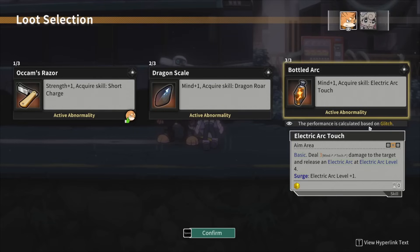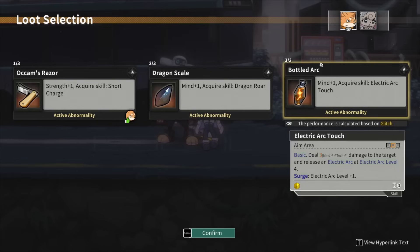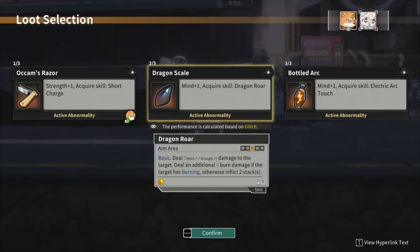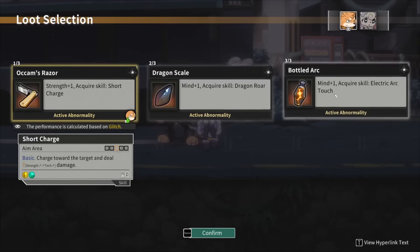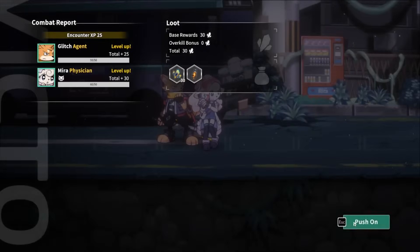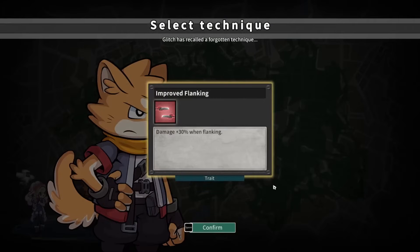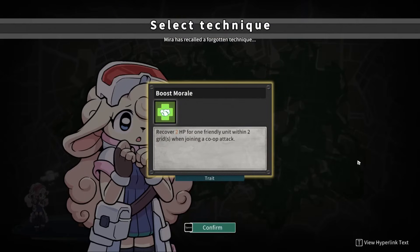Different characters have different stats — Myra might have more mind. If we click on her, the damage goes up by one. If we took the charge, we'd want to give it to him. Let's take the Electric Arc. I had trouble dealing with lots of small enemies at one point. We also got a forgotten technique — damage plus 30% when flanking. Myra has reached level two, and we unlocked Boost Morale: recover 2 HP for one friendly unit within two grids when joining a co-op attack. I like that.